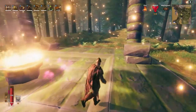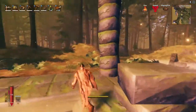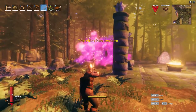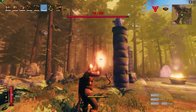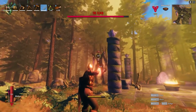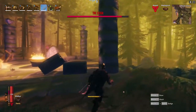It looks like you need three ancient seeds to summon him. Once he spawns, we're just gonna head over here. The Elder has awoken! Just hit him with the fire arrows — it'll do a good amount of damage. As you can see, the fire is doing a crazy amount of damage.